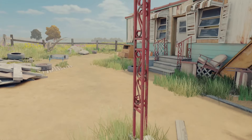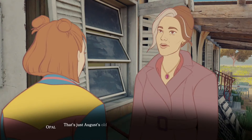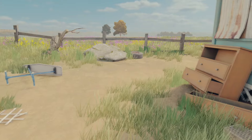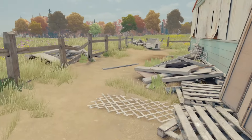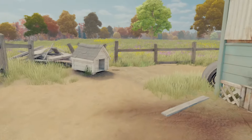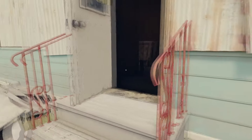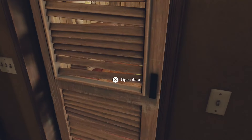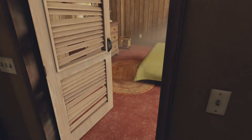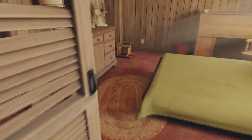Now try to get through the door in front of you. Now enter the house through the back door. Interact with the door to your right. Now enter the room and interact with the desk in front of you.